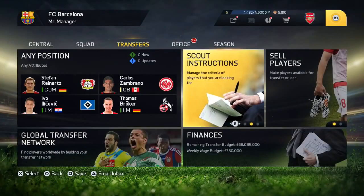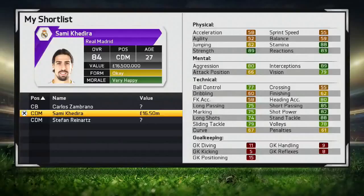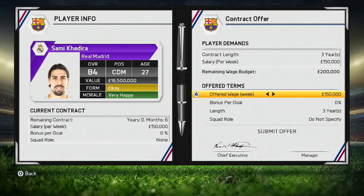What I'm going to do is just go over to my shortlist — I've shortlisted Sammy Kadera — and you can see here it says 'approach to sign on contract expiry.' So you want to go and click that, and you can see it goes straight to his wage offer. This is because you're basically signing him when he's out of contract.